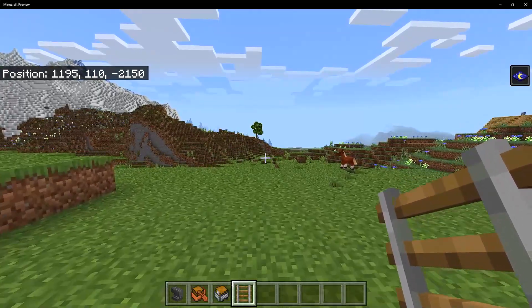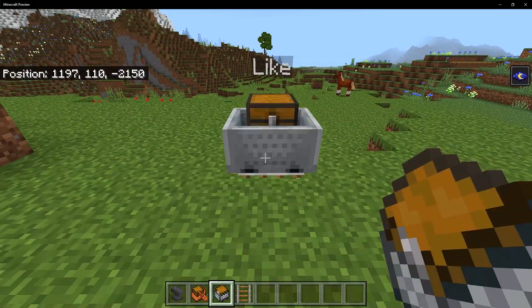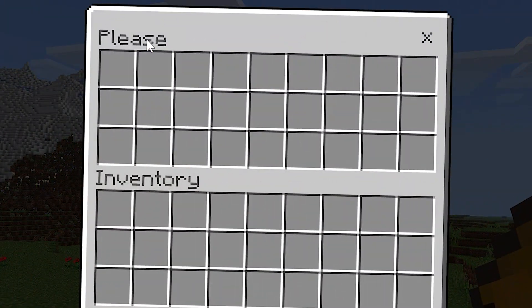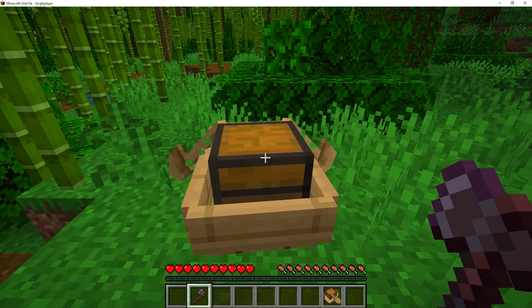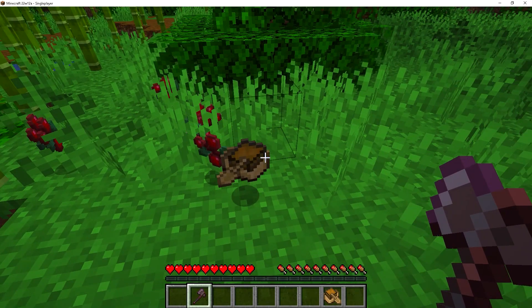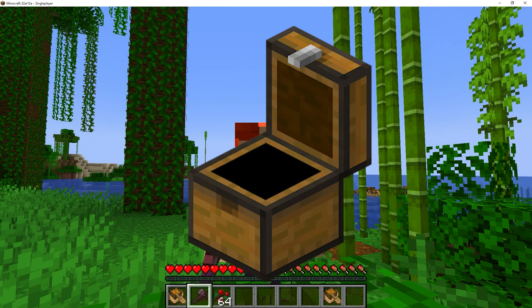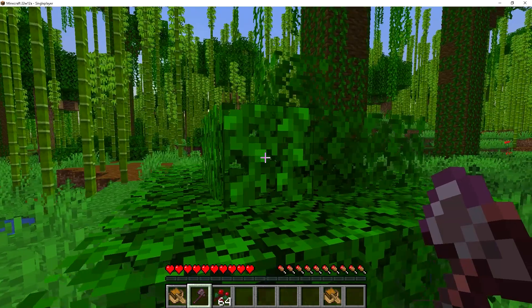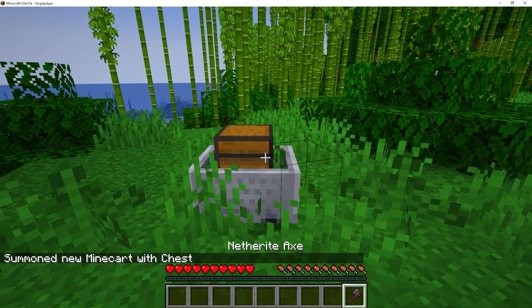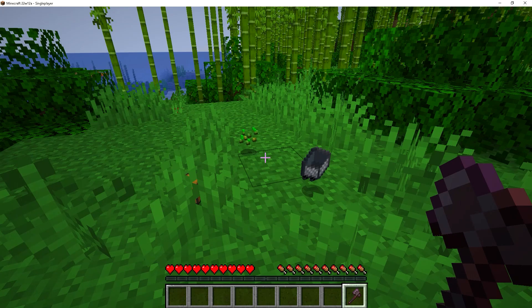This is a feature I really wish would come over to Java Edition, because on Bedrock Edition we can rename a minecart and when you open the inventory the name still applies — and the same thing goes for the chested boats. On Bedrock Edition though, if you break one of these you won't get the entire item back — you'll get a chest and a boat separately. But on Java Edition that's different, and it makes me wonder if they could finally fix the minecart with chest so it returns as one item.